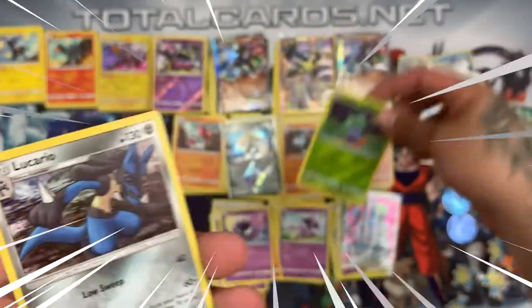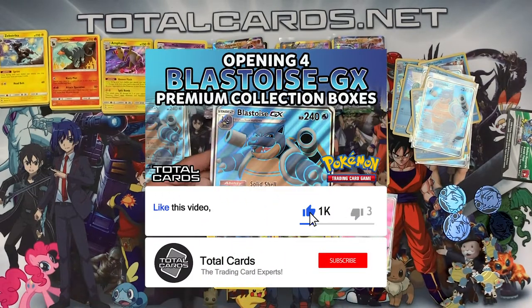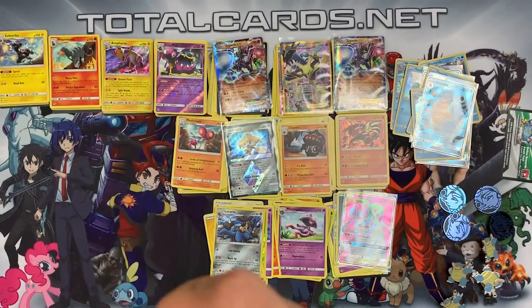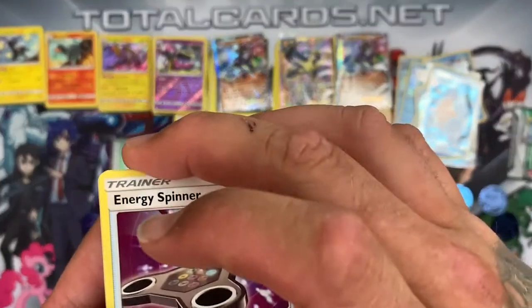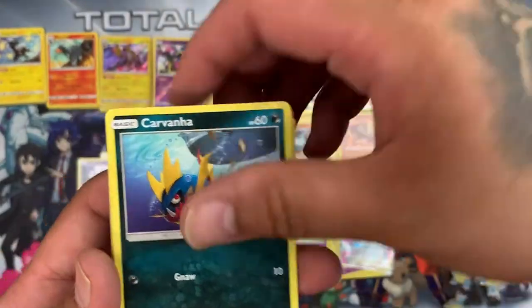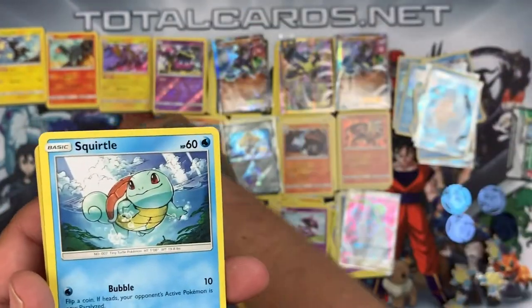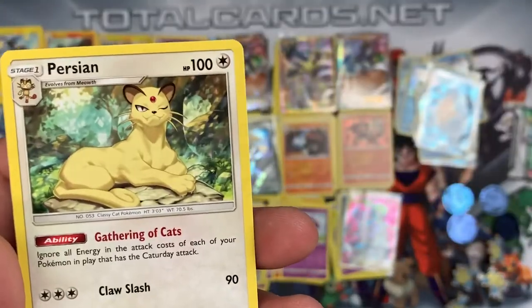The rare from that pack is a Lucario holo — awesome stuff, from the Melmetal and Lucario pack. Next is the Sylveon Gardevoir pack — green card. We start with Energy Spinner, Caterpie, Triple Triple Ice Axe, Gastly, Carbink, Togepi, Espurr, and Squirtle. The reverse is an Energy Spinner and the rare is a Persian.